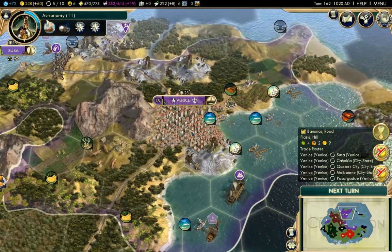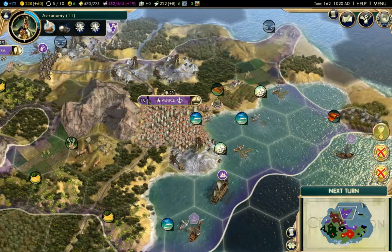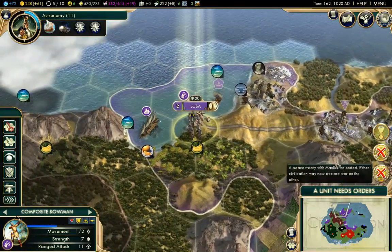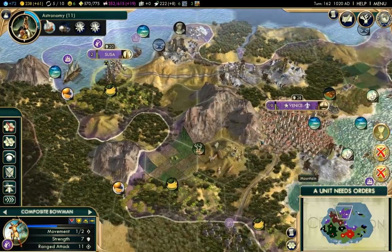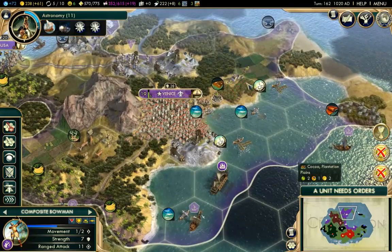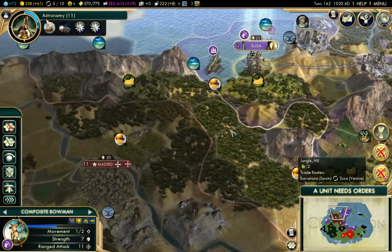Hey guys, it's Geoff here. Welcome back to Civilization V. We're playing Venice. We are up to turn 162. Our peace treaty with Ethiopia has just expired and we are researching astronomy. Hopefully we're going to get the caravels out very soon so we can find the other two civilizations. They are out here somewhere but we only have four of them on this continent.